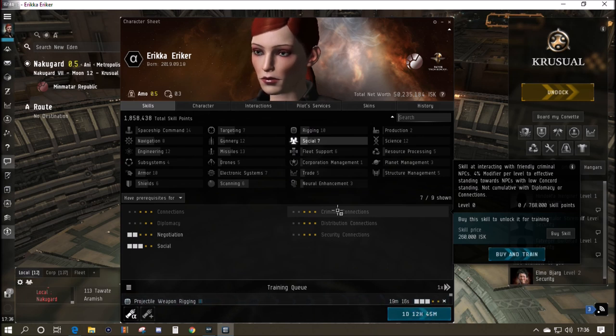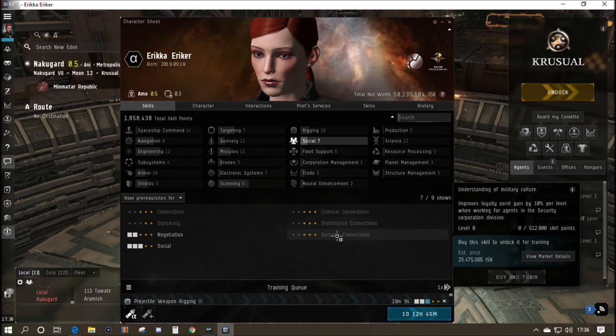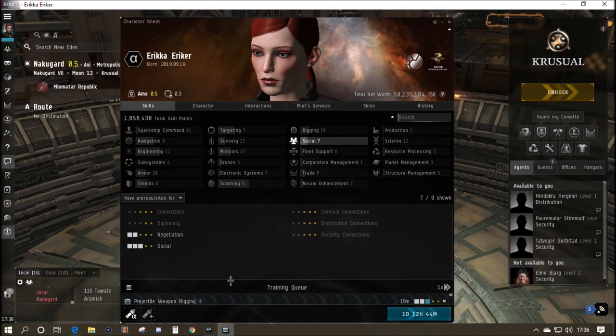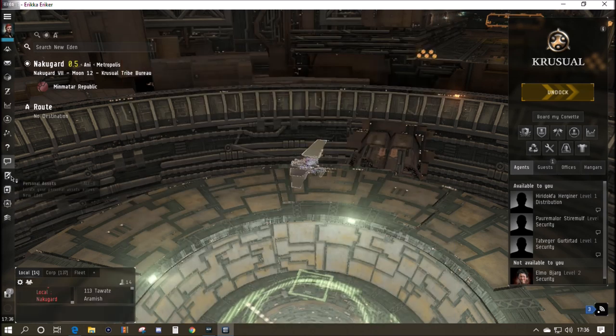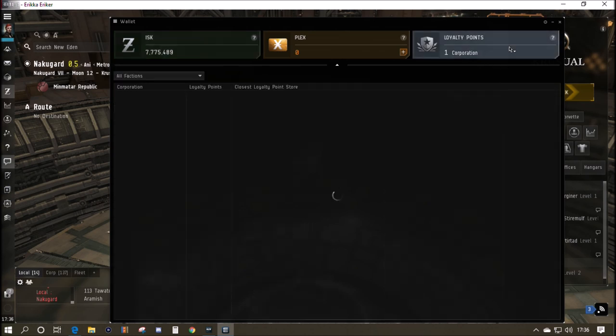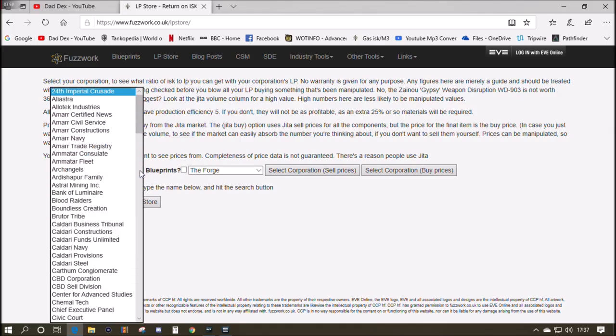Up here we've got the Connections skill — you need Social trained to level three first. Each level of Connections gives a boost to your effective standing with factions and NPC corps, in our case the Minmatar Republic and the Krusual Tribe. There are higher-level skills too: Criminology improves bad standings; Distribution Connections and Security Connections are about 25 million ISK skill books but give 10% increase per level to LP from missions, which makes a big difference at higher levels. In the wallet tab, we've got our loyalty points — we currently have 242 LP for our NPC corp. The nearest LP store is right here in our current station.